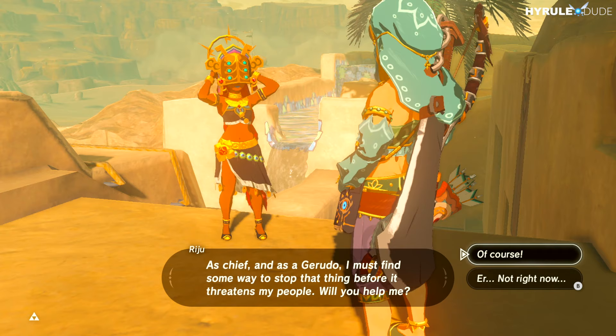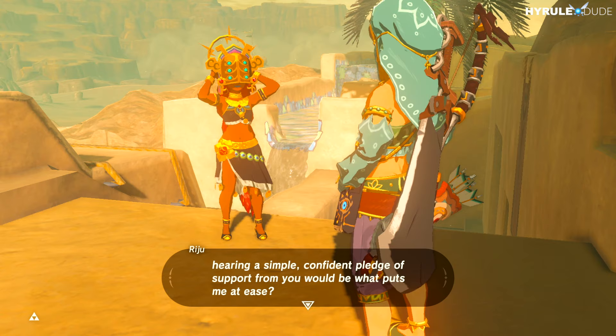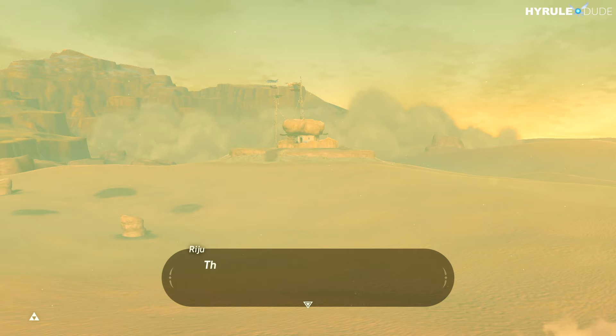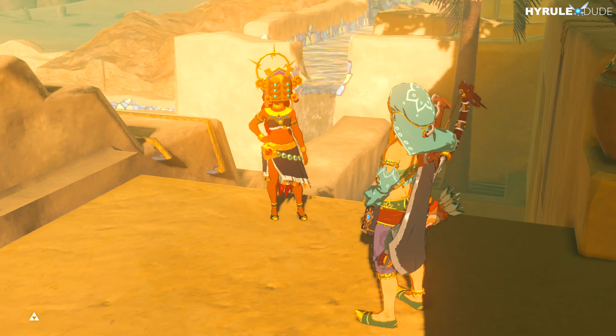She's officially asking for my help to assist the Gerudo people, and of course I'm going to assist. She's going to be at the lookout post at the south of town, which is where we're going to meet her. She'll be there with her favorite sand seal, Patricia — pretty cool.